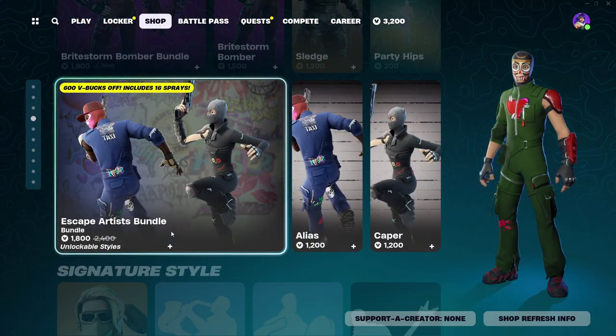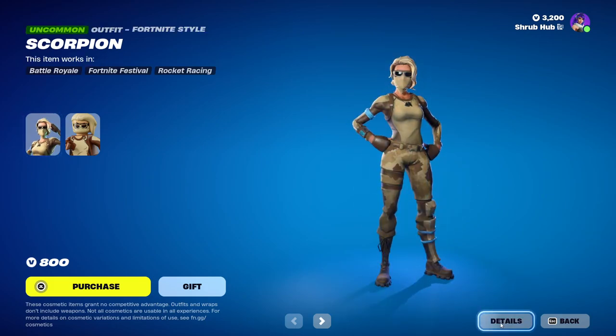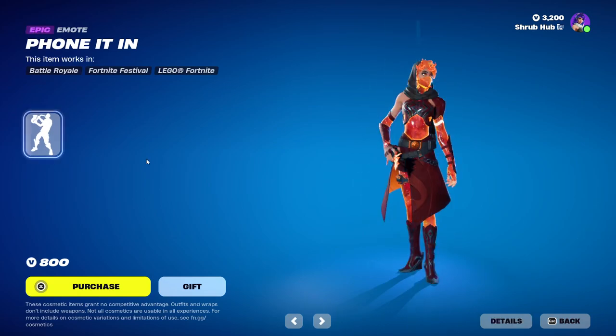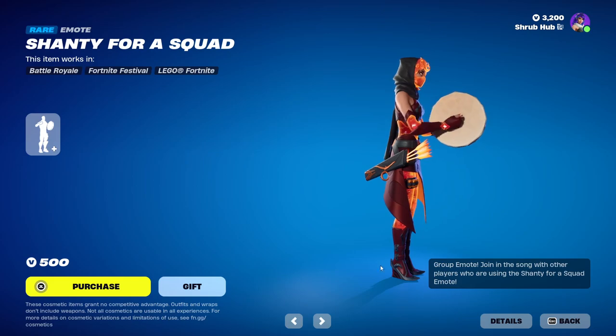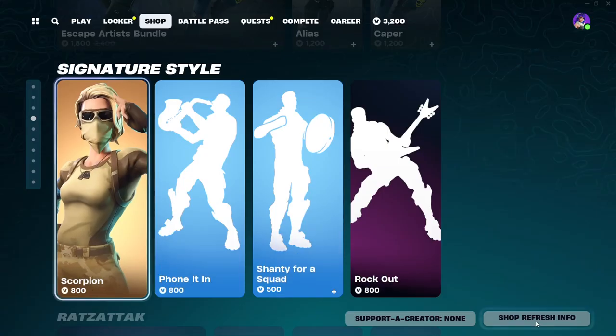Then we have the Estate Artist Bundle still here for all your sweats. Then we have Scorpion here from Season 5 — this is her alternate style, she's a pretty nice skin. Then we have Phonet in here from Season 6. Shanty form a squad from Chapter 2 Season 5. Rock Out here from Season 3 — pretty nice.